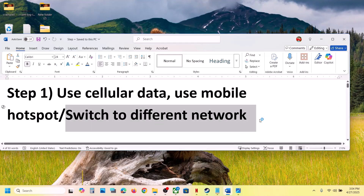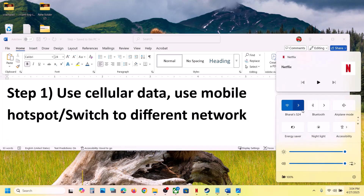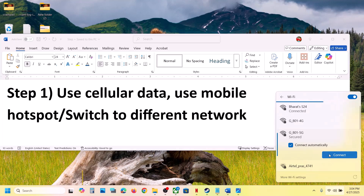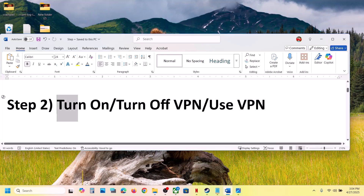If that does not work, you can switch to a different network. You can try the 5 GHz band or the 2.4 GHz band. If you have any other network available, switch to it and then check. If that does not work, the next step is to turn on or turn off VPN.